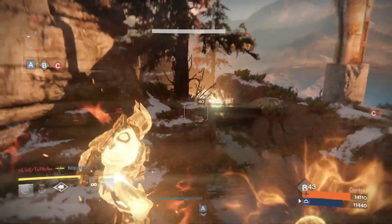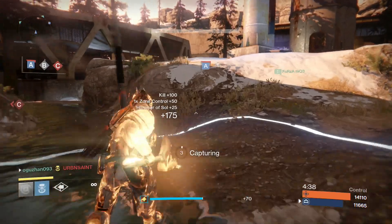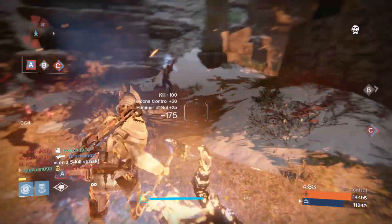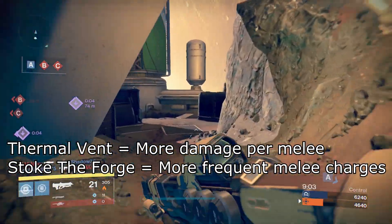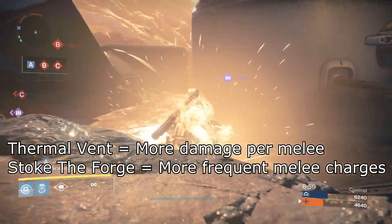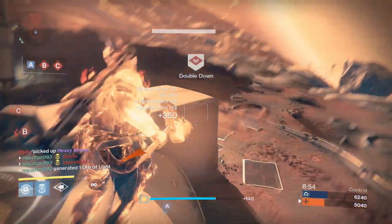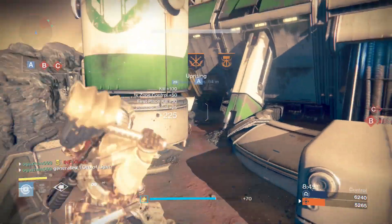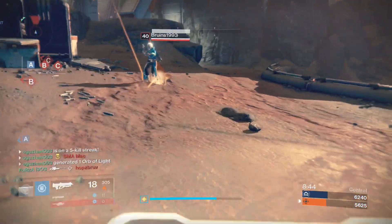Sun Charge is okay but I'd rather throw hammers from a distance. For the Sunstrike melee, you can use Thermal Vent for more damage output per melee charge — when you melee someone with Thermal Vent you create an explosion that does additional damage. But if you want to use your melee charge more frequently, use Stoke to Forge. Stoke to Forge gives you reduced melee cooldown, and when you get a killing blow with it your melee will recharge instantly. I personally prefer Stoke to Forge.